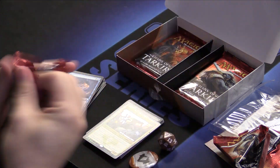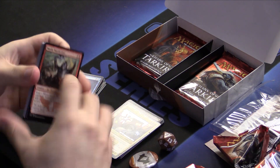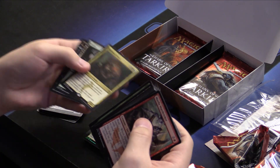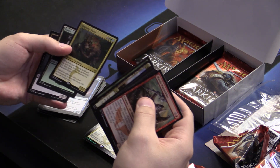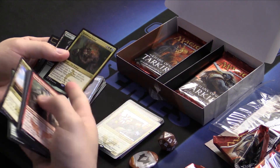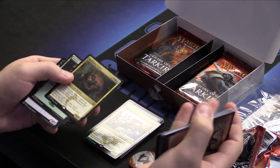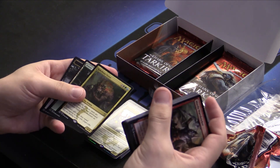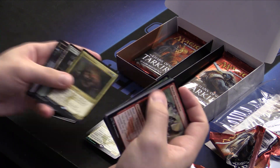Pack number two. Let's try for Windswept Heath. Rakshasa Vigier — this guy is a 4/4 for five that when a card is put into exile from your graveyard, you put counters on him. He works with Delve — he's a Sultai Brood member. We might get some Black Delve spells in this deck, maybe Necropolis Fiend or Murderer's Cut. He's a 4/4 for five that might get bigger.